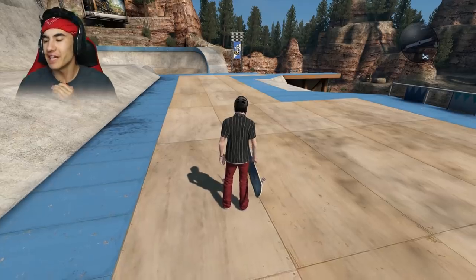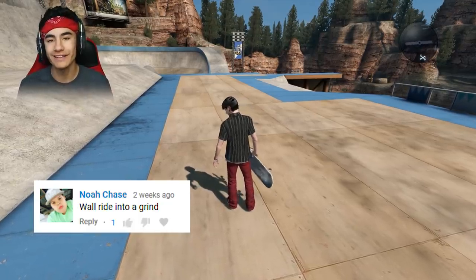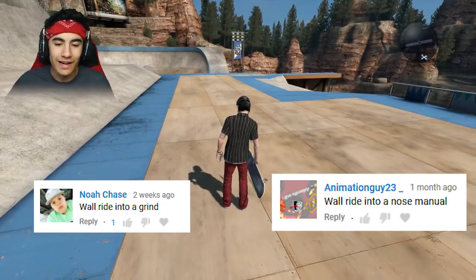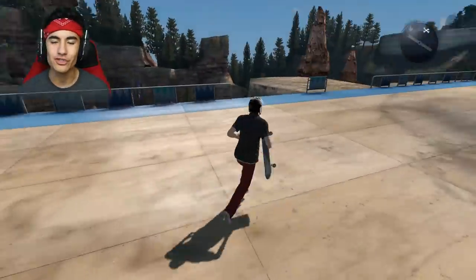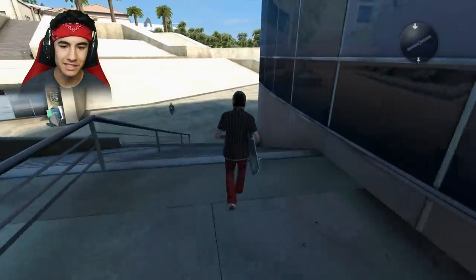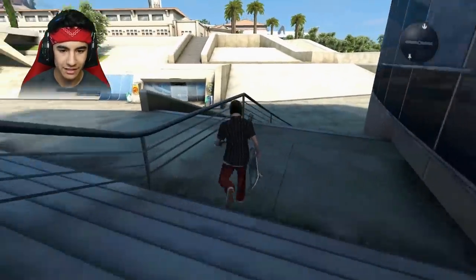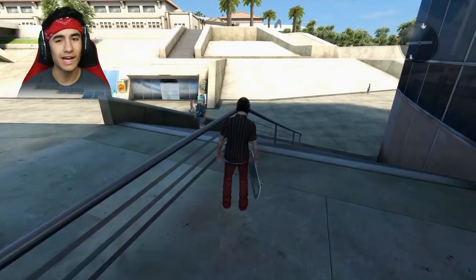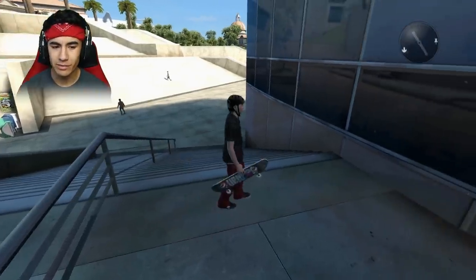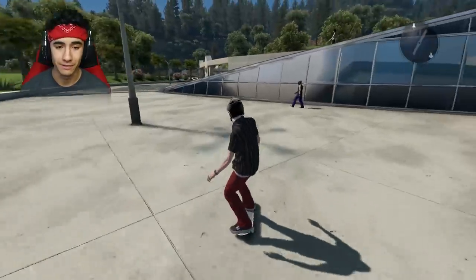Let's get into the final challenge of the episode. We actually have two comments that are pretty similar, two different challenges I'm going to combine into one. Noah Chase says wall ride into a grind, and Animation Guide 23 says wall ride into a nose manual. So I thought, why don't I just try to do a wall ride into a grind into a nose manual? There's a pretty popular wall ride to grind spot, so we're going to go there. We have a wall right next to this rail, and we're going to try to wall ride pretty far down and eventually jump off and get into a grind.